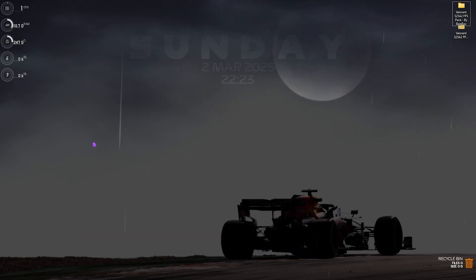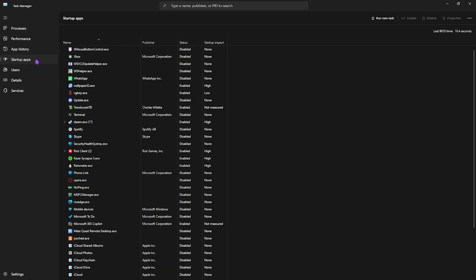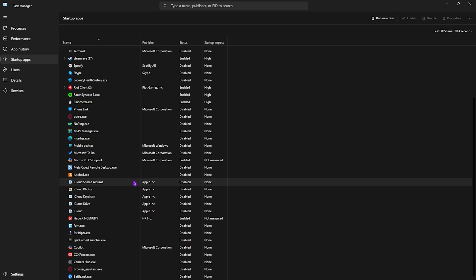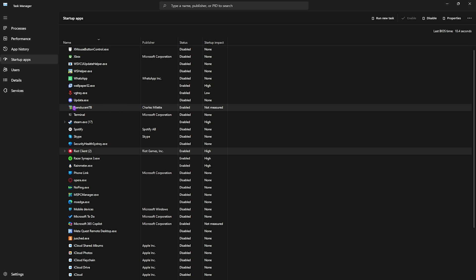Next, disable unwanted startup applications. Press Ctrl+Shift+Escape to open Task Manager, then head to Startup Apps. You'll see many installed applications — disable the ones you don't use right after booting your PC. These apps start automatically on boot, consuming resources in the background even when not in use. To disable, select the app, right-click, and click Disable. Be careful — some apps are critical, such as VG Tray, which is required to run Valorant. This will improve performance and speed up boot time.